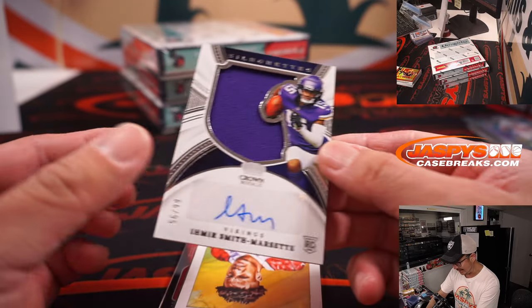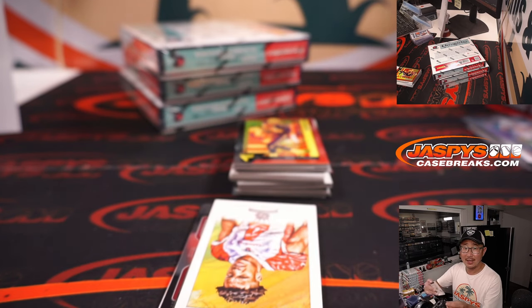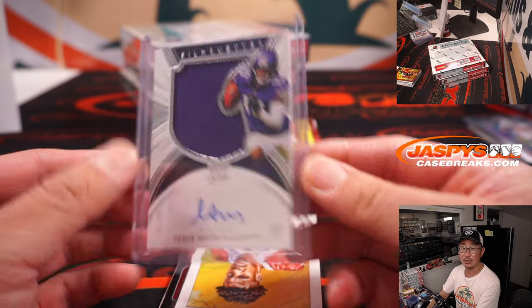Amir Smith-Marset silhouette jersey and auto — another one for the Vikings, 56 out of 99. It's Kayshawn who got the Vikings straight up.